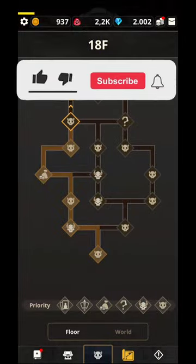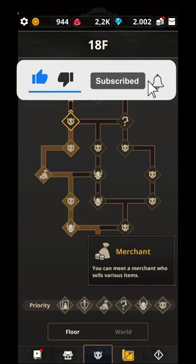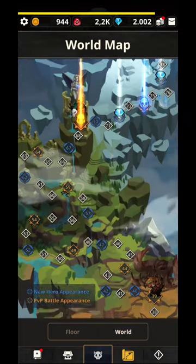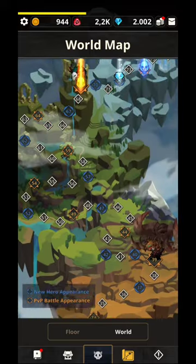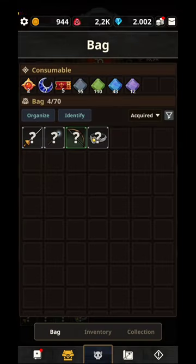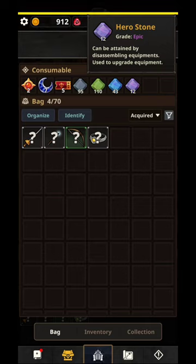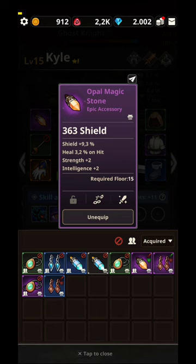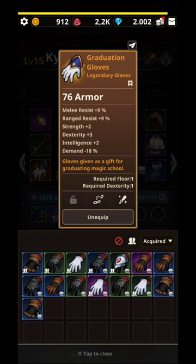There's a world map, floor view, PVP, selling, and challenges. As you go further you'll unlock new features. In the inventory there's a stone that can be attained by dismantling equipment and used to upgrade equipment — keep that in mind. For legendary items on your hero, do not dismantle them — try to collect as many as you can.